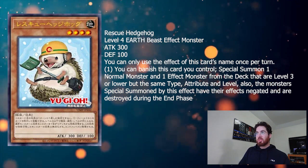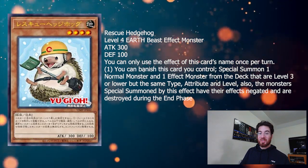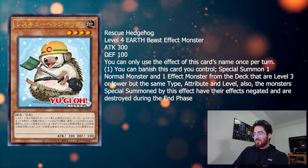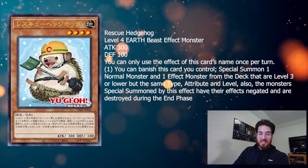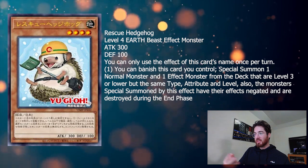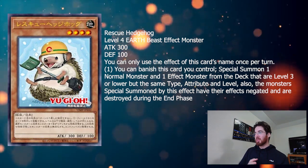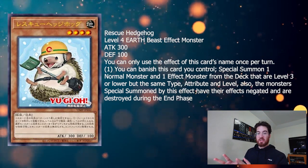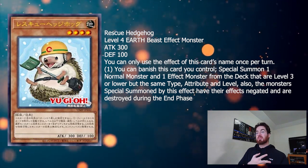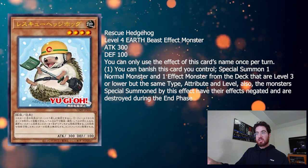I am curious to see what people will come up with — let me know below what secret tech this can work with, because I'd love to see it. But apart from that, I think it's kind of underwhelming. It's a big ash target. If you're playing this in Spright, which is the only thing I can really think of at the moment, you're better off just playing Nimble Beaver. Because even if Hedgehog gets ashed, you've got zero board and you've already used your summon.